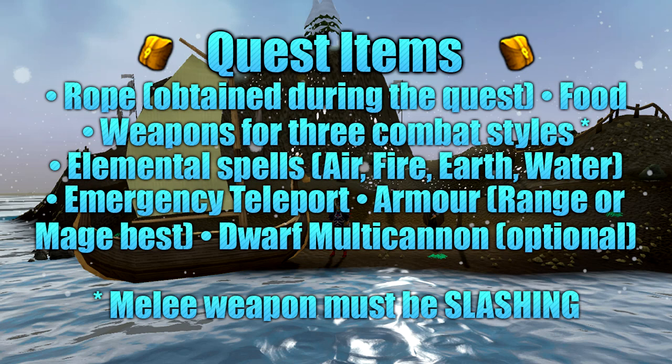The items required for this quest are a Rope, which can be obtained during the quest, and weapons for all three combat styles. For melee, if you want to use your melee weapon during the final fight, it will have to be of the Slashing style. For magic, you will require all four elemental spells, which include Air, Fire, Water, and Earth. There is no limitation on ranged weapons.